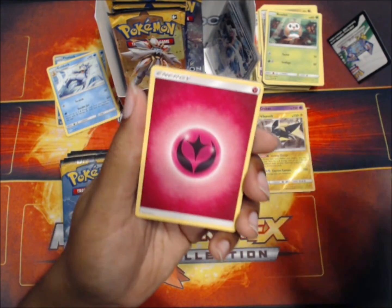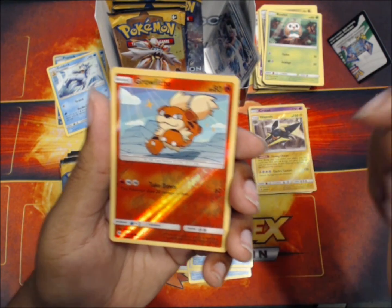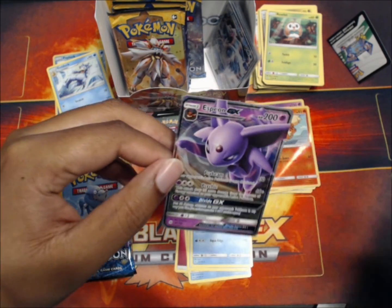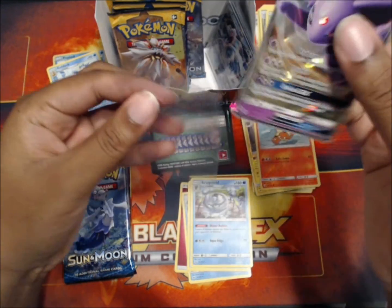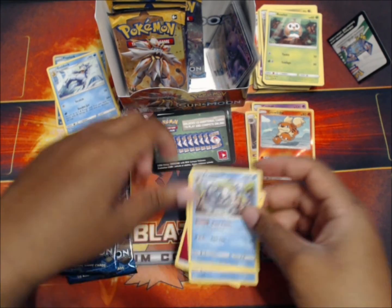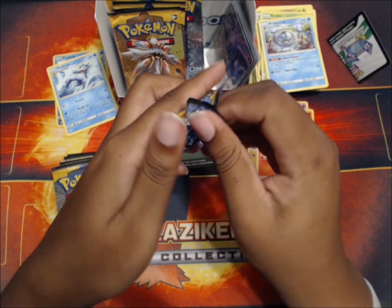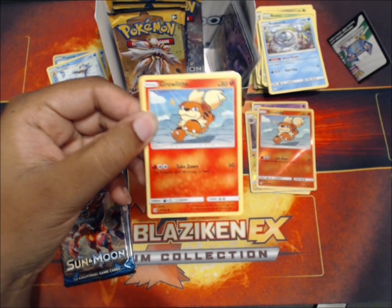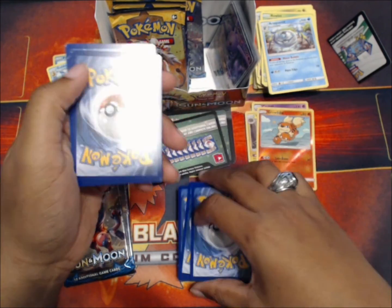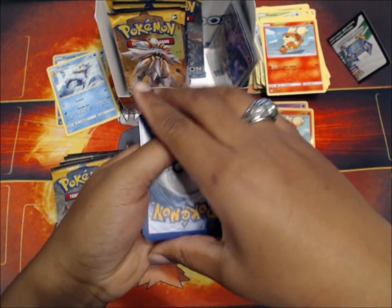Fairy energy, Poliwhirl, Nest Ball, Aquanit, reverse Growlithe - nice! Espeon GX, nice! That Growlithe looks dope - it's a different artwork, more of a cartoon depiction of Growlithe. Oh look at that, I got another Growlithe. Take these six - your comments. Growlithe is a common apparently, didn't know that.